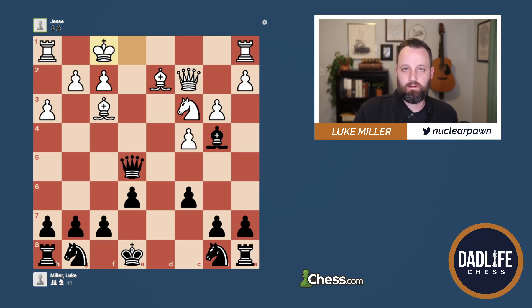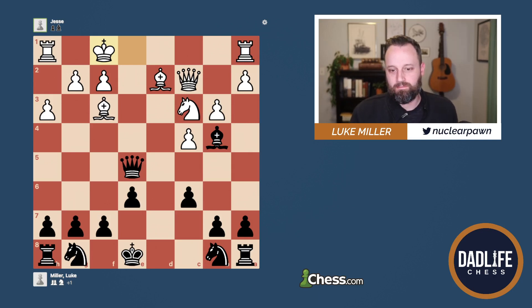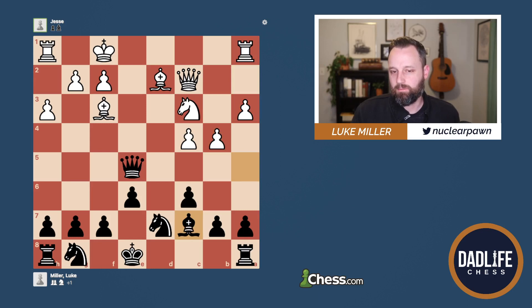Whenever you're playing a higher rated player, at least for me, I always second-guess myself. So I didn't really know for sure that I was doing well, but at this point I felt like it was at least a game. He forces my Bishop back, and this really didn't worry me too much because with the King on this side, I actually wanted pieces pointed at this side. This Rook is out of the game at the moment, the King can't castle, so this C7 square is actually where I was angling for anyway. It does advance these pawns, which I have to be wary of, but it didn't end up being an issue in this game.